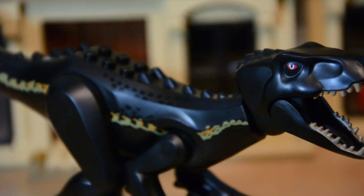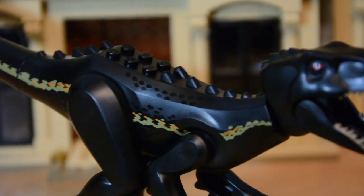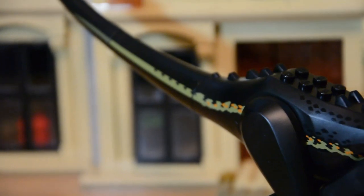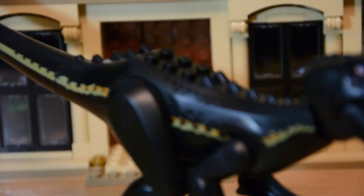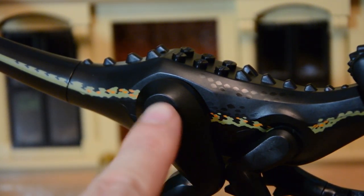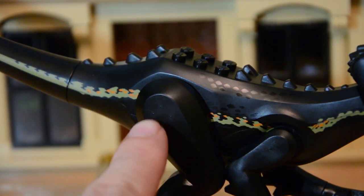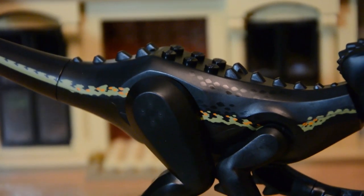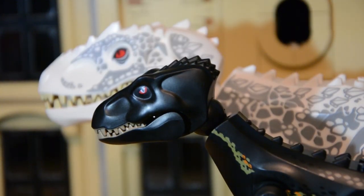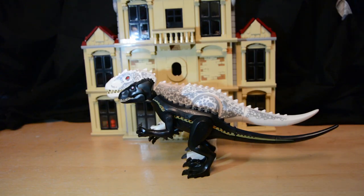Looking further along the body, there are nice scaling details, and the stripe follows the Indoraptor all the way down its tail. The four-point marks on the legs are where the joint that clicks the leg together has been pushed in — standard on all Lego dinosaurs, not a defect. The Indoraptor looks really great in person, better than expected, though it is a little large, and the scale of the manor building makes it impossible to play with the Indoraptor inside.